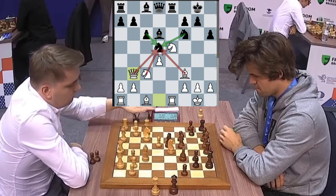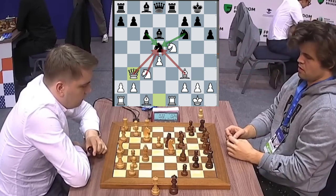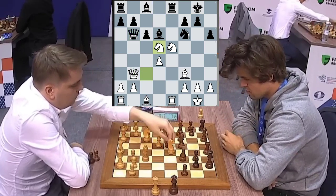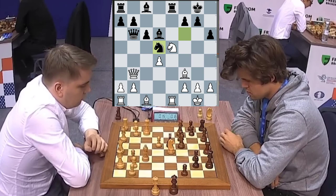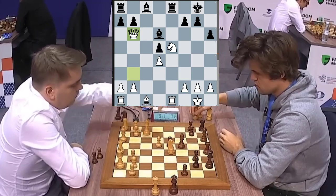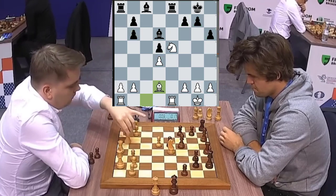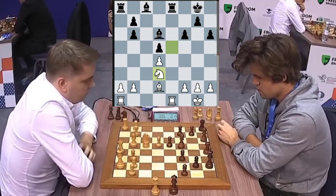Vladislav adds an attacker to the knight, so we can see there is a 3-on-2. Magnus has got less than 20 seconds on the clock but he brings out the queen. Some tension between the queens. We get knight takes, Magnus recaptures with a knight. This is still winning for Magnus. We got takes and takes, queens coming off the board. You can see both players have 3 pawn islands, weaknesses which can be exploited.